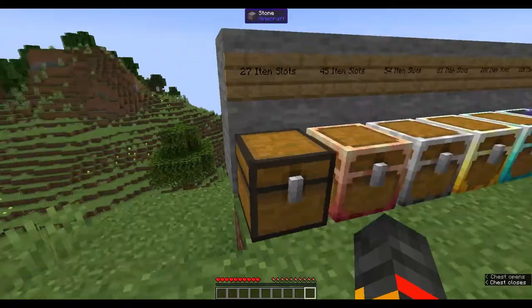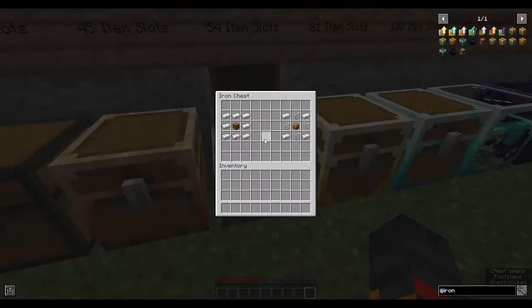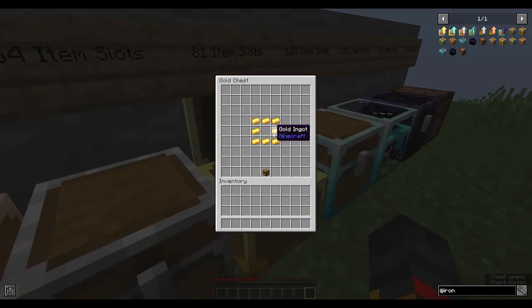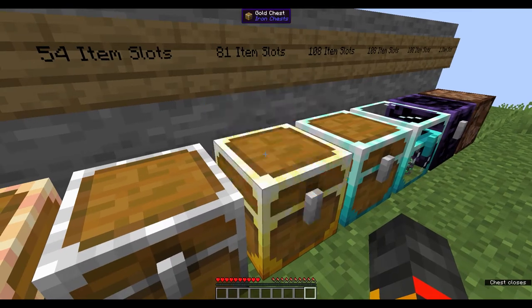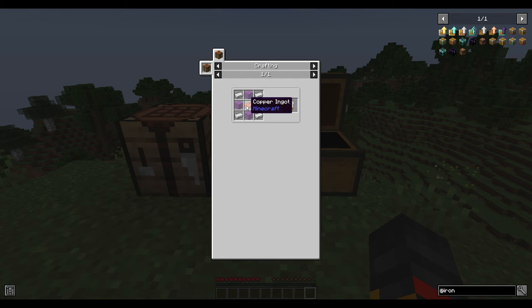Note: I made a mistake earlier — the gold chest recipe requires an iron chest in the middle, not a normal chest, so I apologize for that. As for how to craft each upgrade: the recipe is the same as making the chest itself, but instead of a chest in the center you use just an ingot. For example, for the gold-to-diamond upgrade, instead of a gold chest you use just a gold ingot. Similarly, the crystal upgrade uses just glass and the obsidian upgrade uses just a piece of obsidian.